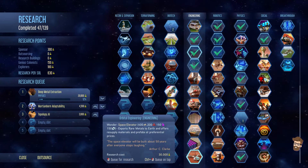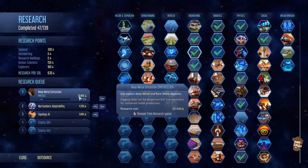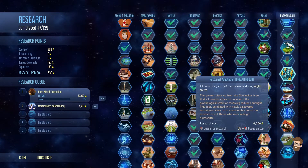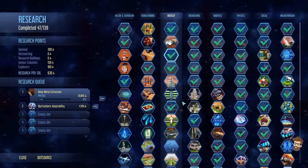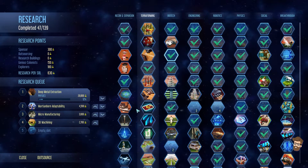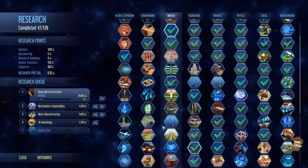5,000 research on Orbital Engineering — which would be a lot. A big chunk of getting this completed. I do want Deep Metal Extraction. Topology AI is a lower priority for me than I think it should be. If I'm gonna get 5,000 research, let's find a good spot for it. I don't have the ability to build either of these Marside. It's Sol 100 and whatever — I am way too far behind on that project.